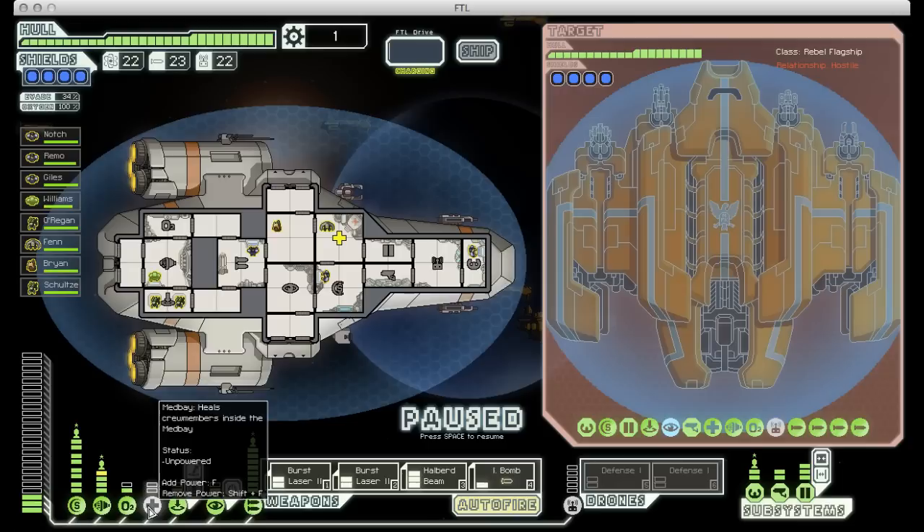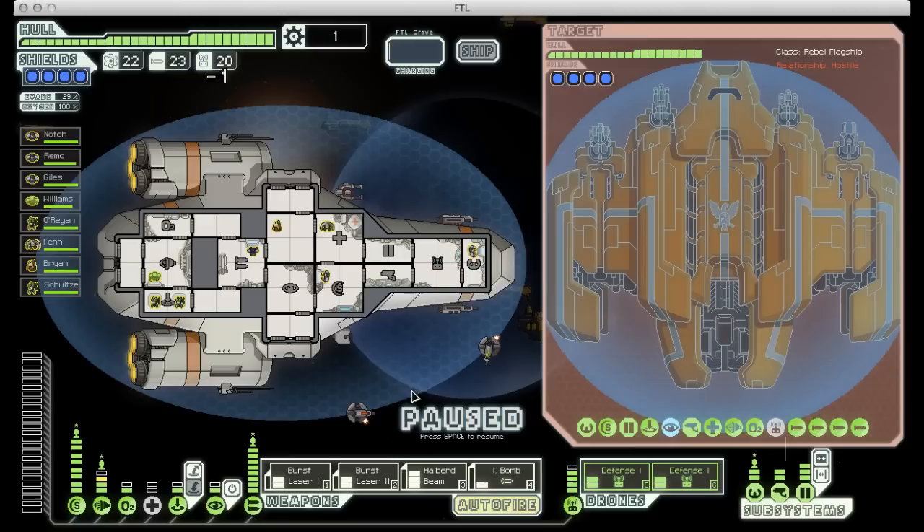We don't need our med bay right away, so I can power that off and turn down my engine power by one. That way I can power both defense drones. Defense drones are very important to this fight. You can beat the rebel flagship without them, but it's very difficult, and you'll see why in a minute.